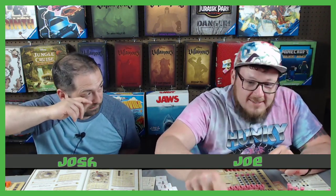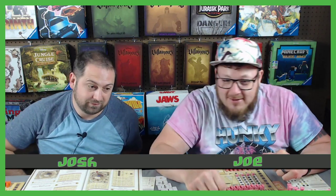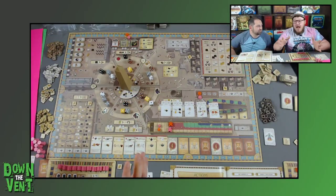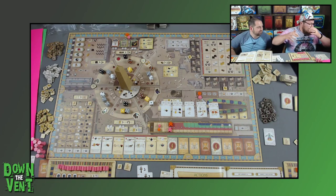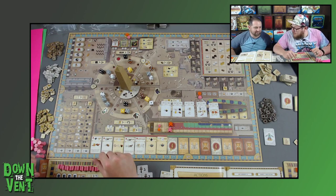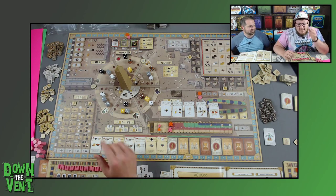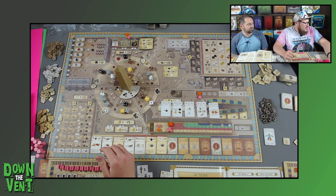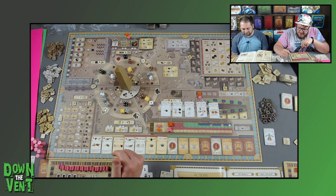This game stresses me out. You guys can't see the game right now — you can't see the obelisk here yet. But there's a really cool 3D obelisk. I'm afraid to touch it because it's hard to get back in there. Let's flip over so you guys can see what's going on. This board is huge — we had to zoom out. It's taking up almost all of our table, spilling over into our green screen area.